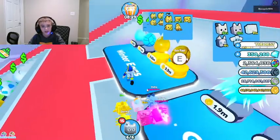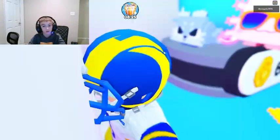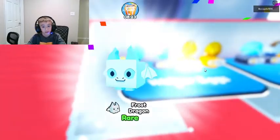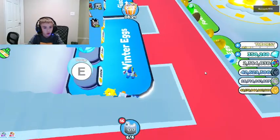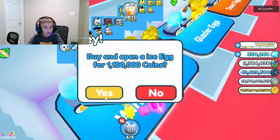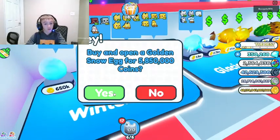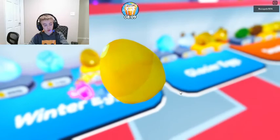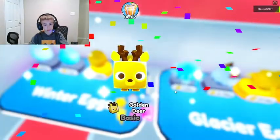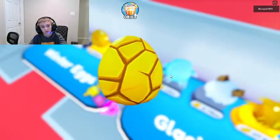Let's move on to the winter eggs - I really want one of those golden snowman pets. We got a frost dragon - no way, first try frost dragon, that's so good! Please get a snowman. We got a walk - dang it. Anyway golden snow egg, here we come - golden deer, pretty good.